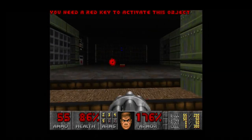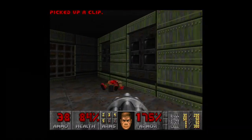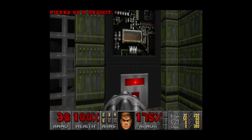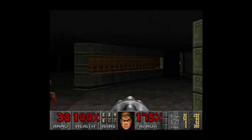You need a red key for that door. Blue key. Health. The blue key is down.